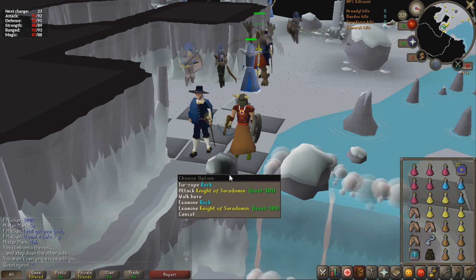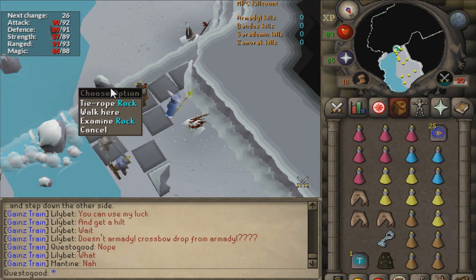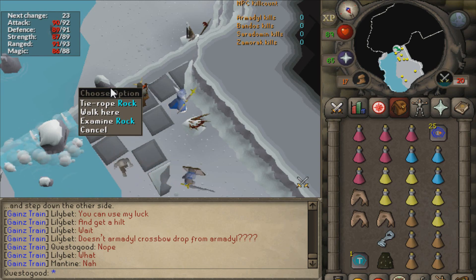Wait — I just spotted something. I am forgetting my Ecumenical key! I forgot it, my bad. Also, nobody told me I needed a rope — I needed two ropes. I might as well hang myself while I'm at it.